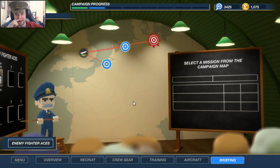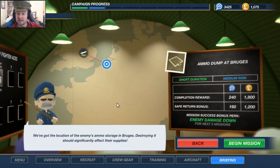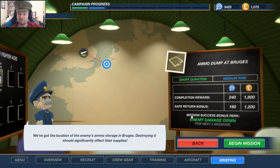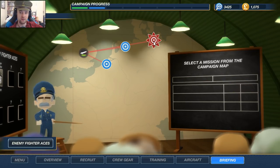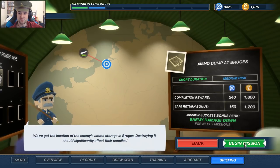Hello, I'm Enter Elysium, and today we're playing some Bomber Crew. We're going to be doing a short duration, medium risk mission — Ammo Dump at Bruges. We've got the location of the enemy's ammo storage in Bruges; destroying it should significantly affect their supplies. This will also give us a mission success bonus perk: enemy damage goes down for the next two missions, which hopefully means we can eventually do the story mission, Operation Hydra. So let's do this.